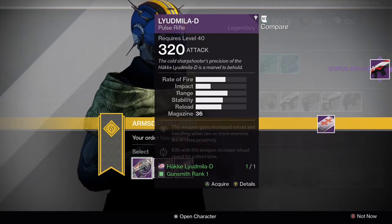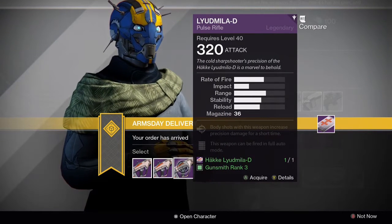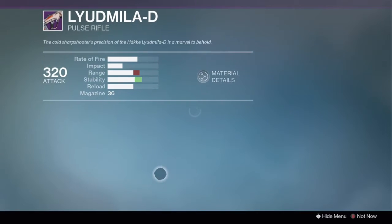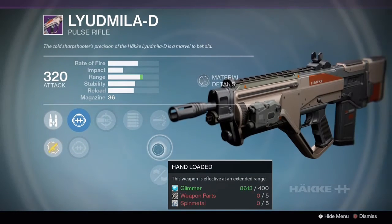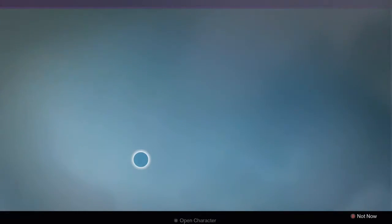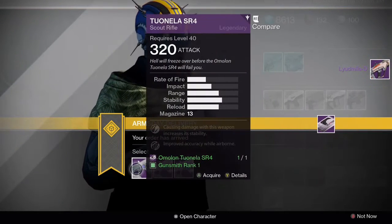For the pulse rifle, the Lamidia D, the first two rolls look pretty bad. The last roll is actually pretty decent with full auto, body shots increase headshot damage, and there's also high caliber rounds and hand loaded in the middle. I'd definitely recommend picking up this roll for the Lamidia D.